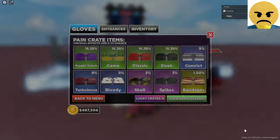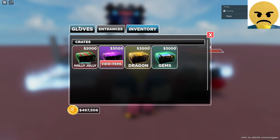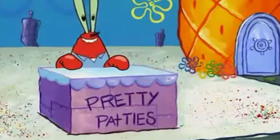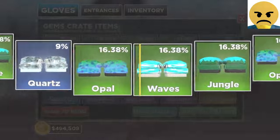We got bandages. That's good — how much is that worth? 30k even. That is very good. I'm happy with that at the moment. I'm ready for me money. We've used our luck on the pain case. Let's switch to a gems case, see if we get anything good there.